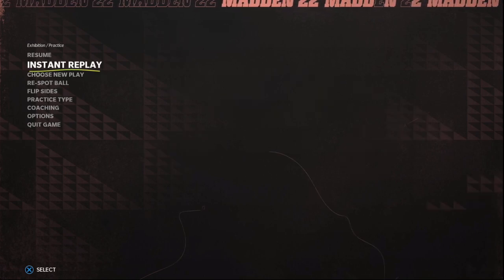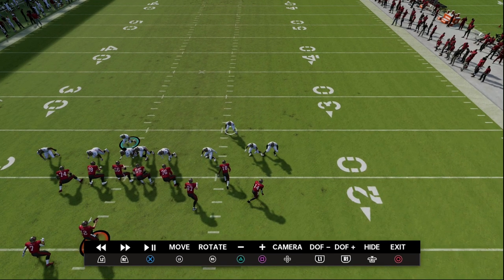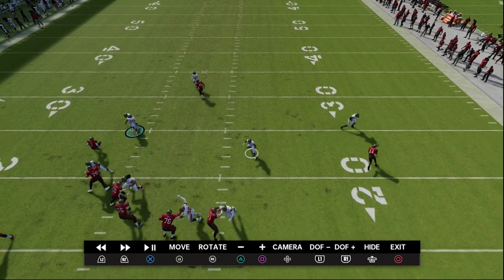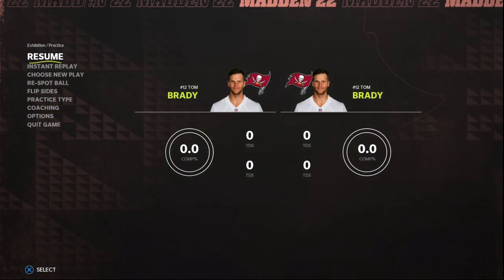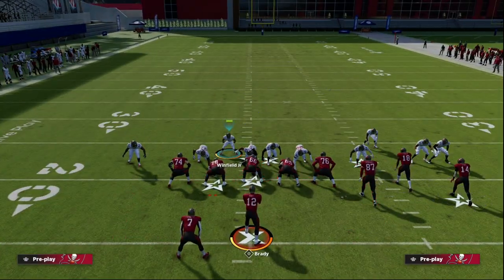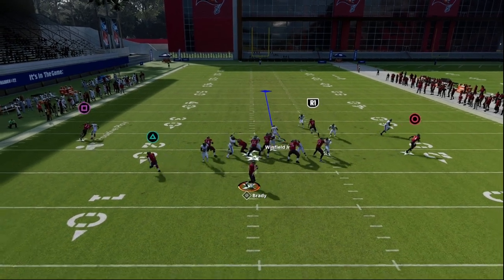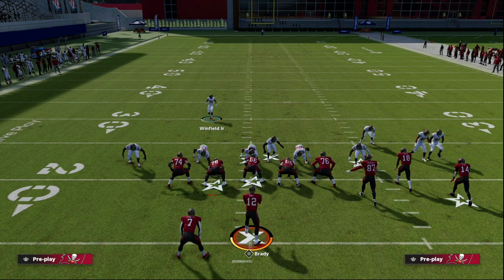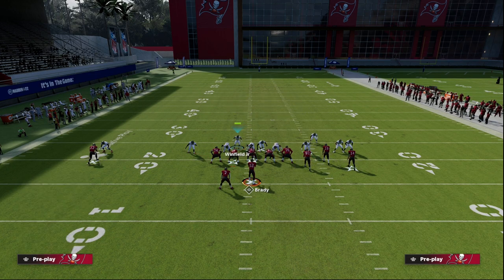Now I want to show you something interesting — this is the six-man version of this blitz. You'll notice that this defender here is manned up on the tight end. See how he kind of just doesn't really do anything when the tight end goes out on a route. When the tight end blocks, he doesn't do anything either. So when we send the six-man pressure — I'm going to block my tight end and put my running back on a wheel — you'll see that safety kind of stays down as a spy. Also, if the running back blocks and the tight end goes on a route, that defender goes with the tight end.